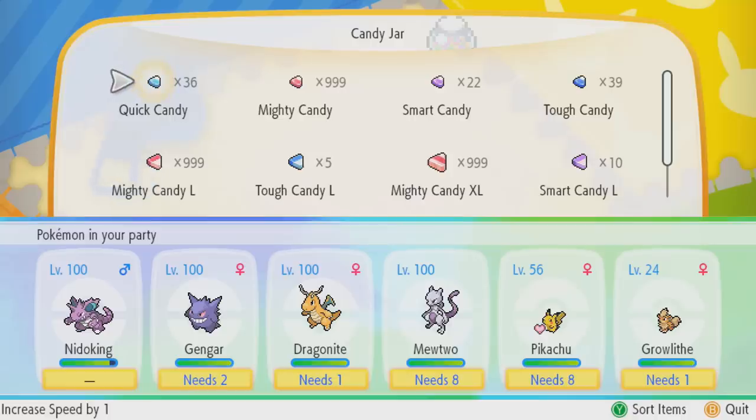This is where it gets a little bit more complicated. As you can see at the bottom, Gengar needs two Quick Candy to boost its attack speed by one, Dragonite only needs one, Mewtwo needs eight, and Pikachu needs eight. A lot of people are wondering just how candy works in Pokémon Let's Go Pikachu and Let's Go Eevee — this video is going to detail exactly how it works.